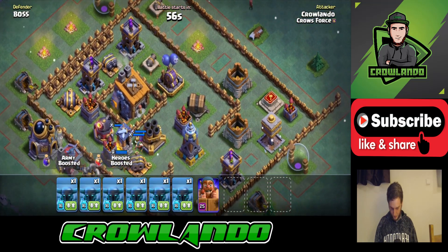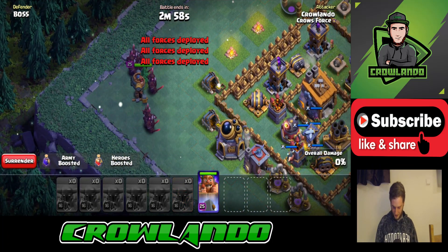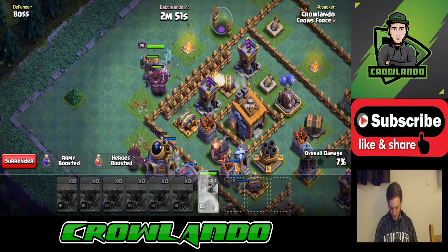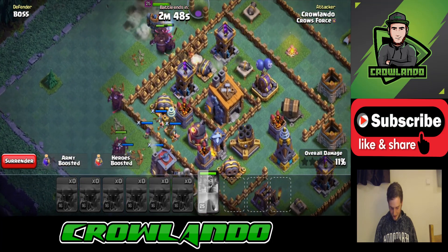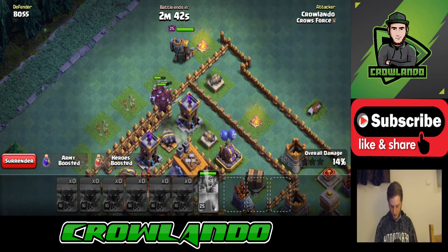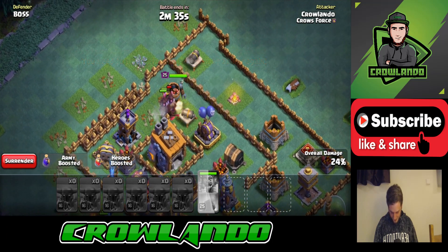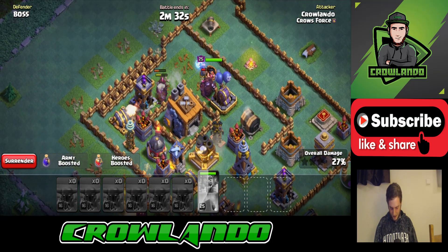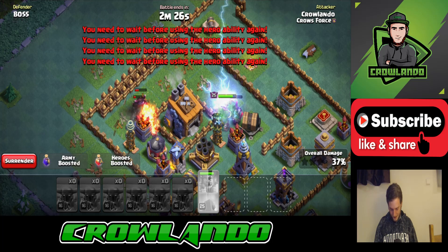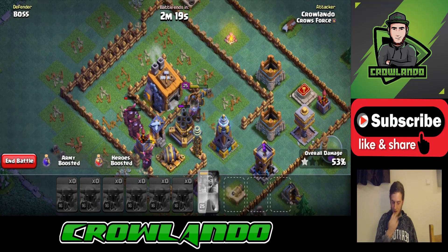Interesting — they seem to have everything clustered in one corner. We'll go from this side. We should definitely secure an easy two stars if we get through the walls. We're in already! Should eat through these defences. 27 percent and counting. We'll take this build as well — it's got a wall around it, no dramas. We can take the rest of the defences. One star at 53 percent.